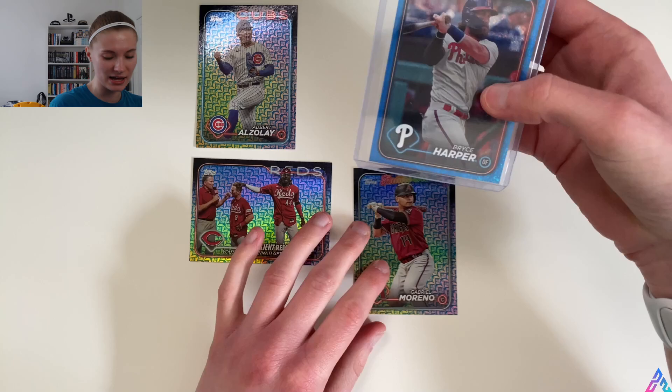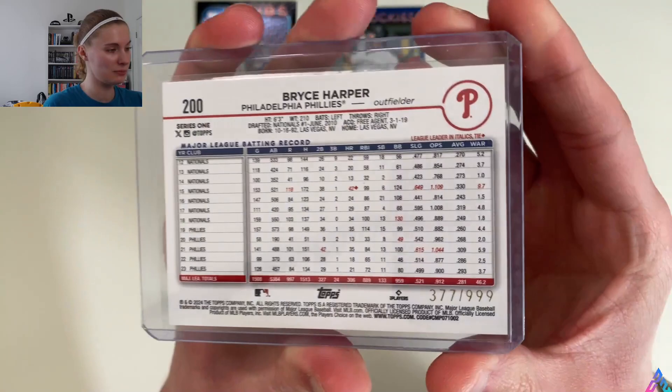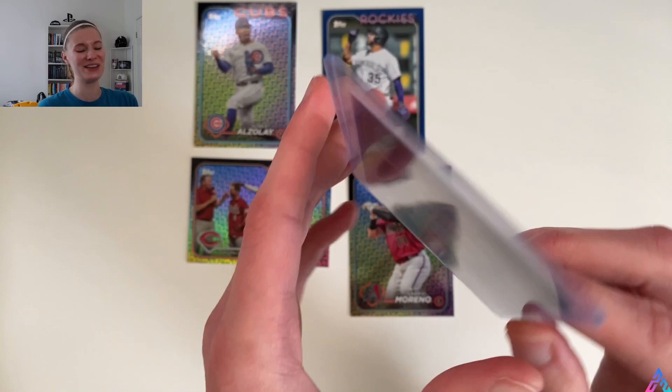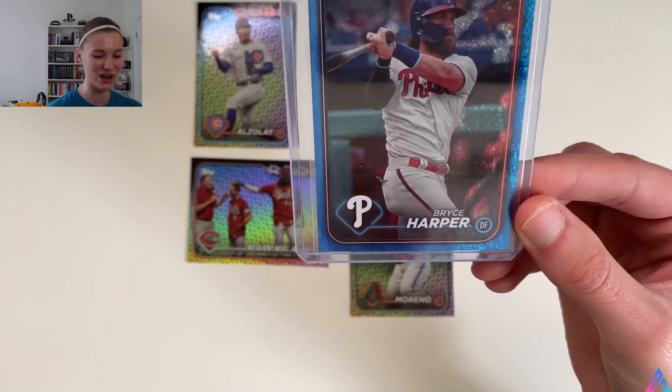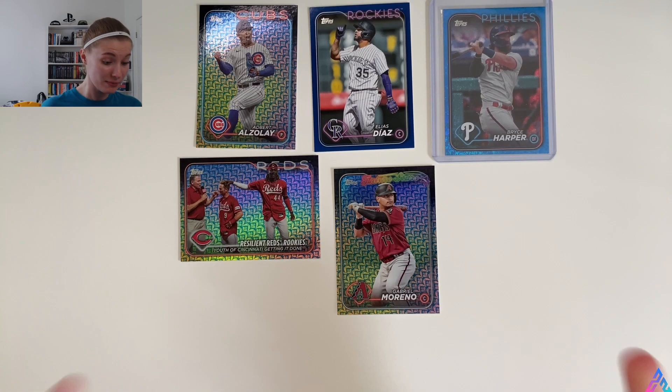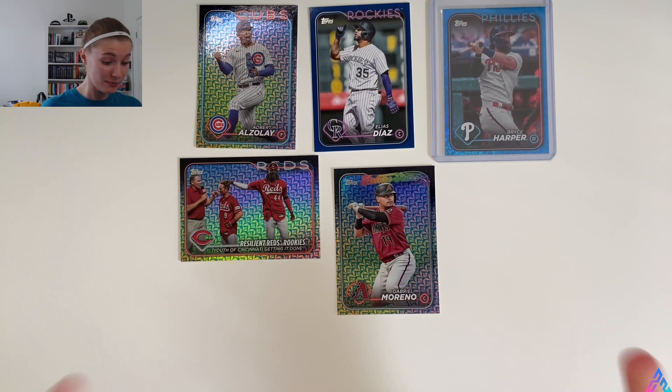Not too shabby of a blaster box. Our biggest hit of the day is the Bryce Harper Blue Speckle — or Blue Shimmer, I'm not sure — numbered 377 out of 999. Either way, it's blue and numbered out of 999. We'll call it Blue Speckle. Pretty awesome box. If you enjoyed, please feel free to give this video a like and hit that big red subscribe button. Let me know if there was a card I pulled that you enjoyed, and if you've opened any blaster boxes, let me know your good pack pulls. I will see you next time — thank you so much for watching, and take it easy.